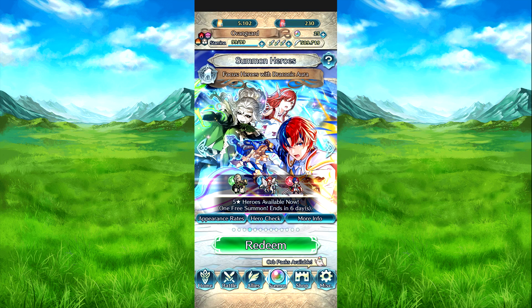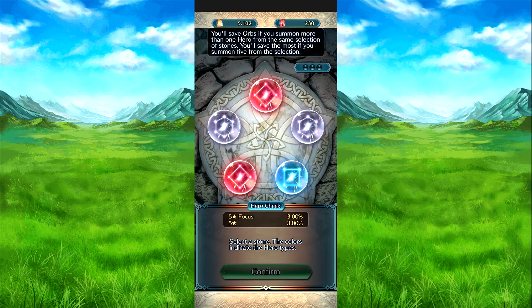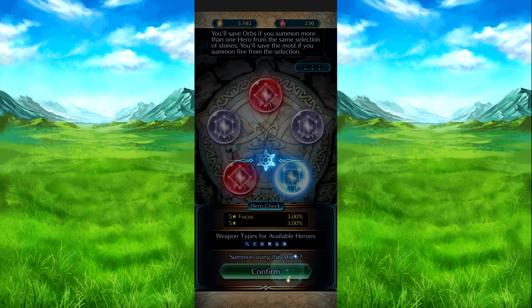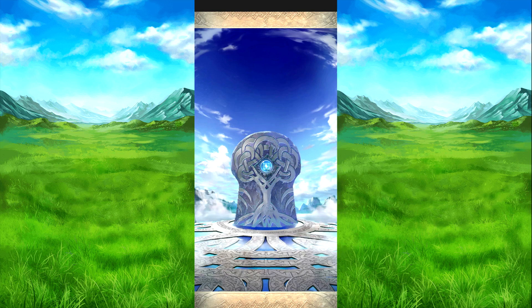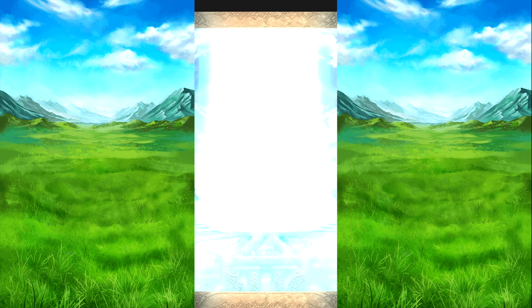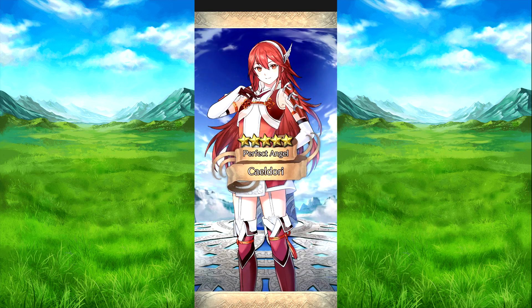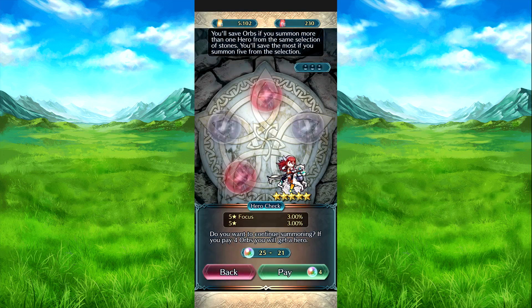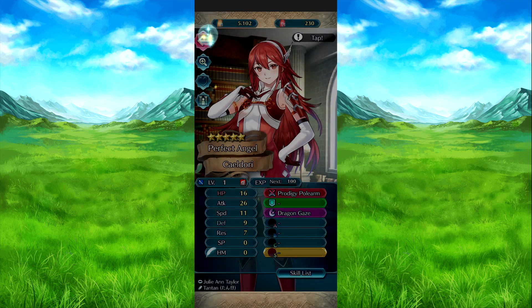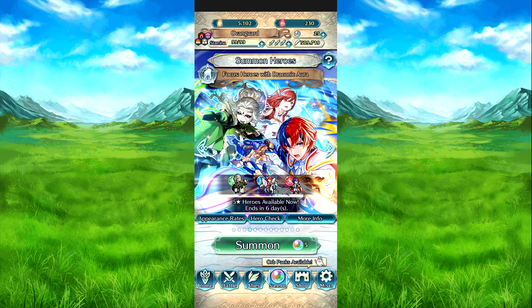And that's about it. Best of luck on your summons. We're probably going to have a new chapter soon heading into version 8. We also have a last-night banner, so it's really up to you. If you want to summon more, go for it. I'm going for Stealth Warrior — assuming I don't have her. And I do. For a split second I thought that was Cordelia, I don't know why. Best of luck on your summons, and I'll see you next time.